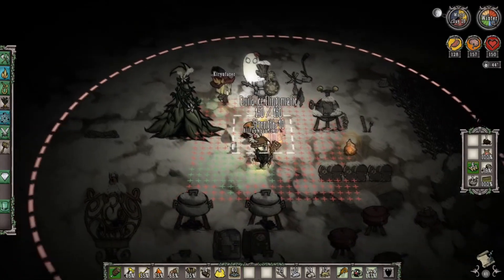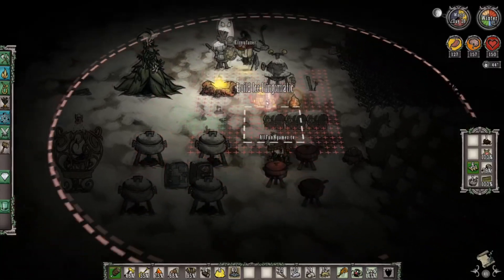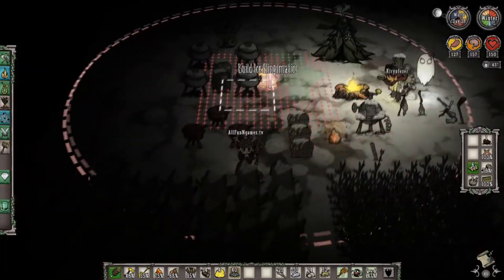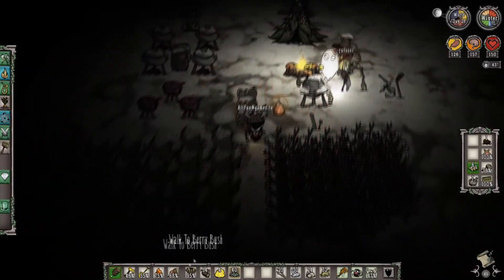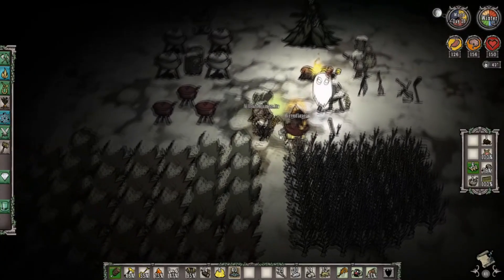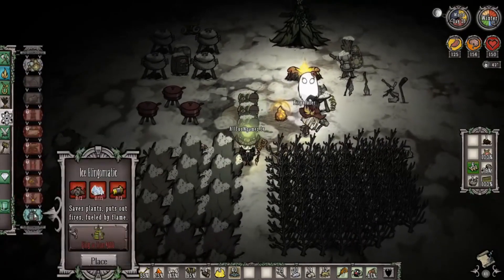Before the ice fling-o-matic goes down, you're going to want to make sure that you get ready really fast, because you want to be able to place this in an area where it's going to cover all of your crops and most of your base. Unfortunately, we are kind of in the decision-making phase of where to place it.